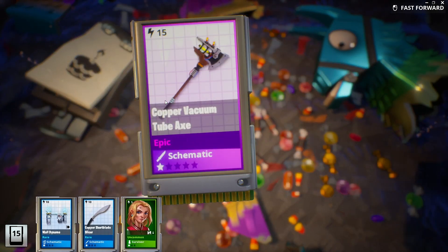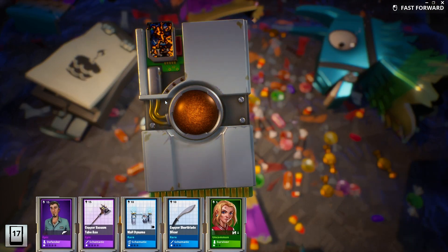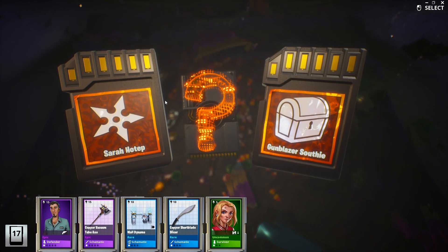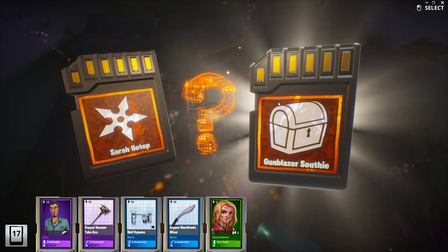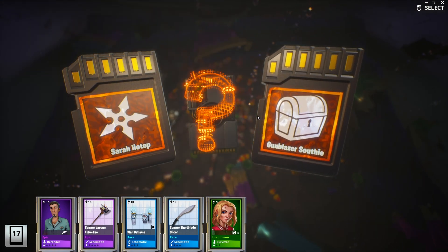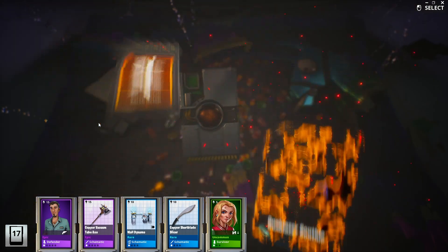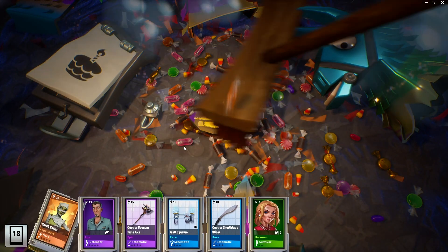Wall dynamos, copper vacuum tube axe. Come on, give me something. Gunblazer Southie or Sarah Hotep? I don't really play Ninjas. I think I've already got Gunblazer Southie, so let's go Sarah Hotep. Nice — the legendary version of her. That's good.